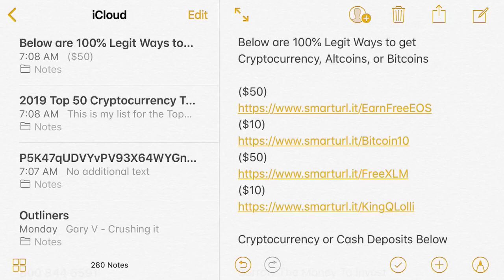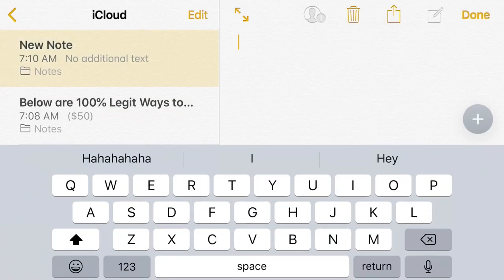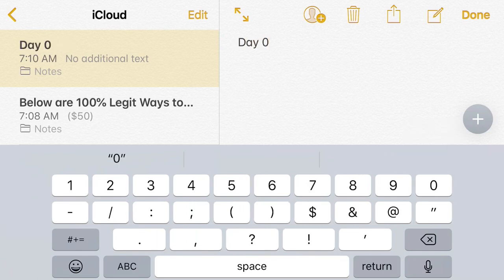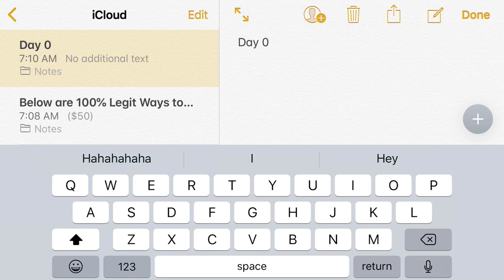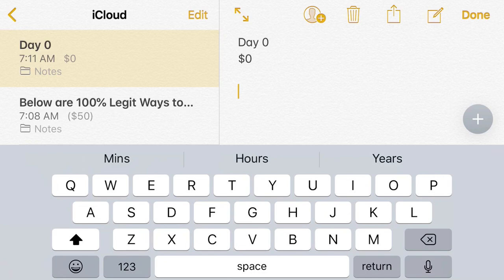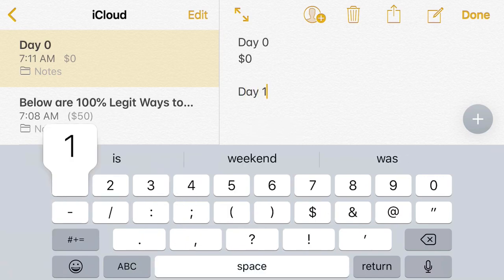I'm gonna start a small list and we're gonna do it right now. So this is gonna be day zero, which was yesterday or the day before. I'm gonna do two videos today. Day zero is gonna be how much we had from day zero, so we'll just put down that we did zero dollars. Then day one — I had already put down the information for day one.